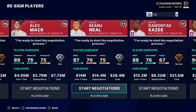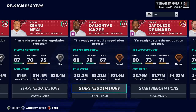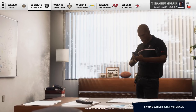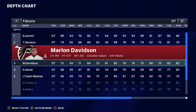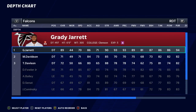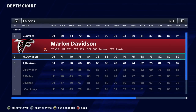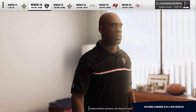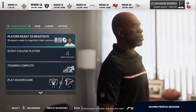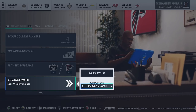I might think about a franchise tag for Keanu Neal, but that's something the new coach will have to decide. There are no contracts we need to do at the moment. The only other thing is to get Marlon Davidson some more playing time — sliding him up over Tyler Davidson. Other than that, we should be good to simulate to the end of the season.